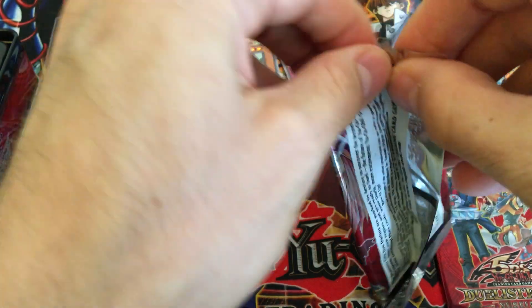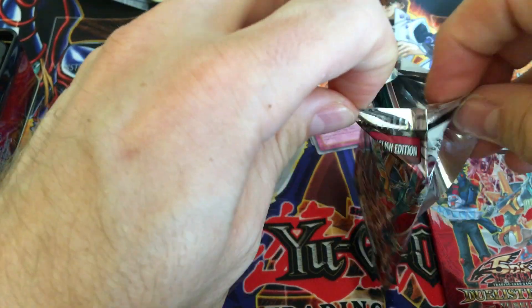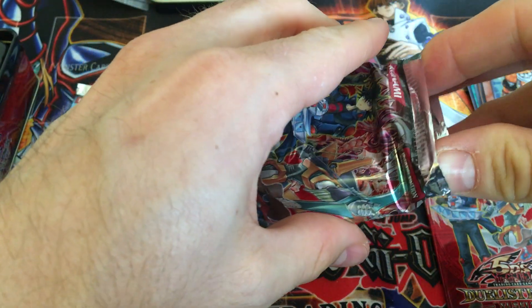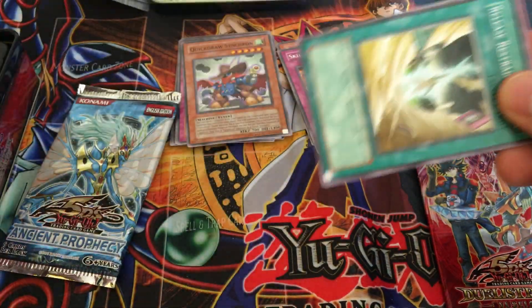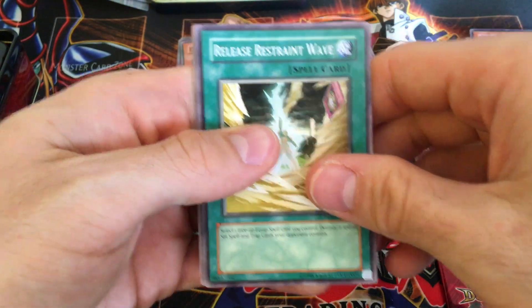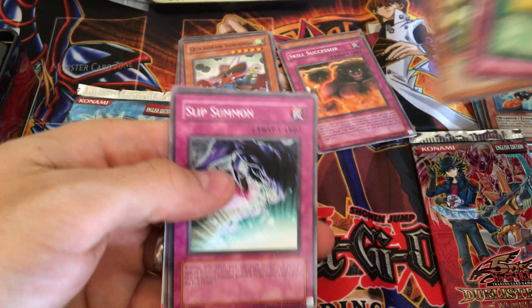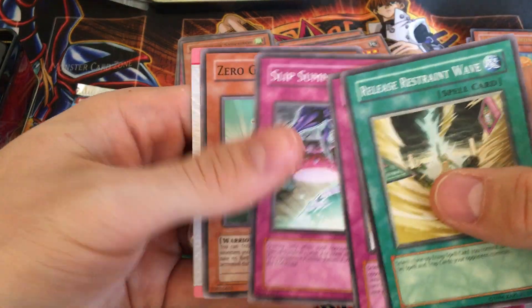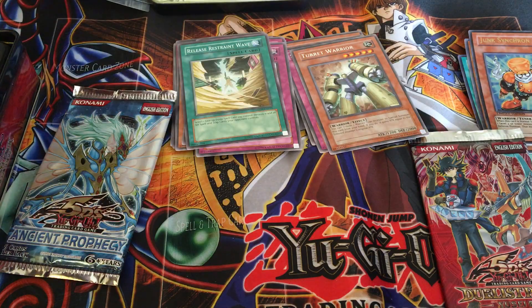Last ZEXAL pack from the tin — still got that one that was sent for free with the tin. It's hard to open. These are unlimited edition as well. I guess they came in first edition from the box if you bought a Duelist Pack ZEXAL two box. So: Release Your Strength, Wave Miracle Locusts, Turret Warrior, Slip Summon, and Zero Gardener. Pretty bad — no foils.